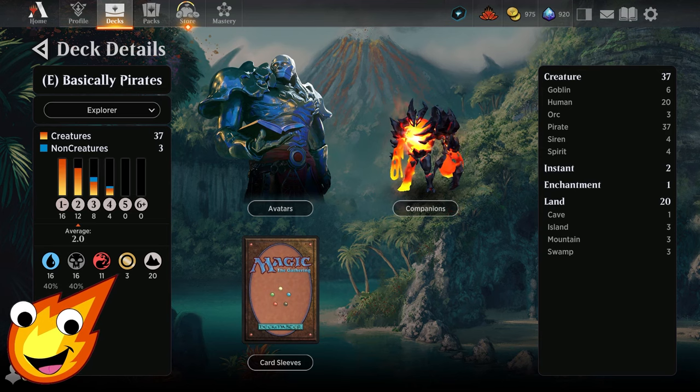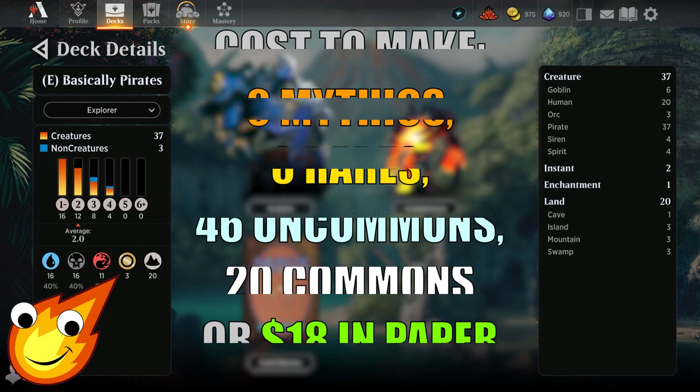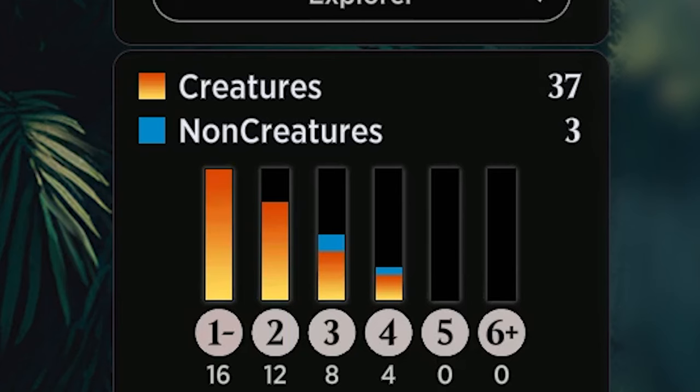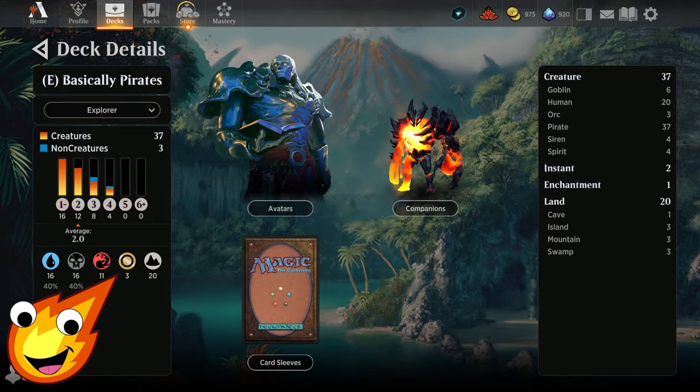Long-time viewers of the channel know how we do it — we have to talk about the stats before we dive right in. Our pirate deck is going to be Grixis colors, which means blue, black, and red. We're looking at a total of 37 creatures in the deck, only two instants, one enchantment, and only 20 lands.